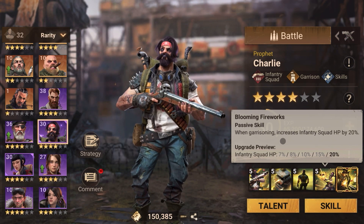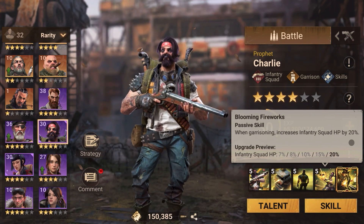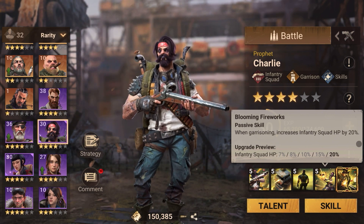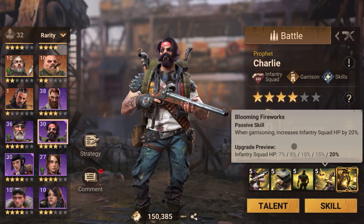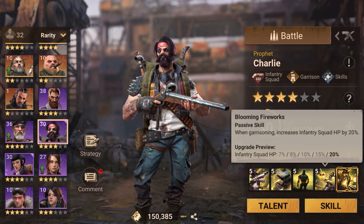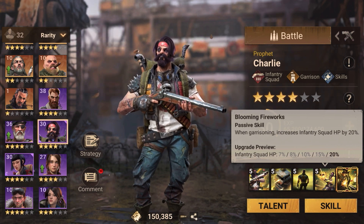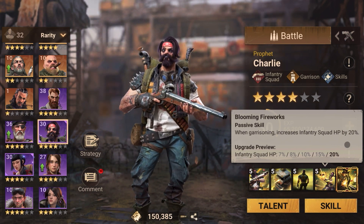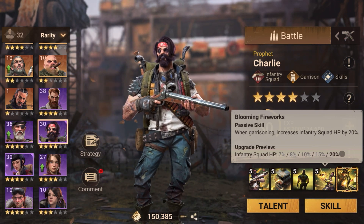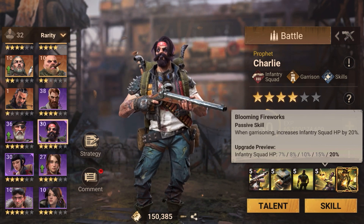When garrisoning, Charlie increases infantry squad HP by 20 percent. This skill only applies to infantry squads. So if in your shelter you have all types of troops — ranged, riders, engines — this buff only applies to infantry, not any other squad type. That is an important point to note.